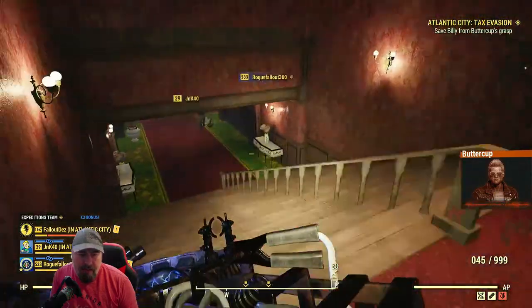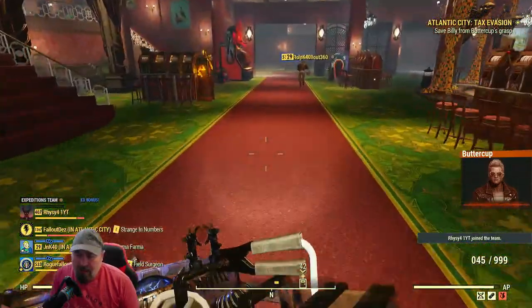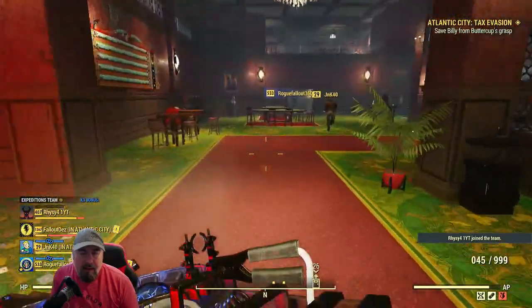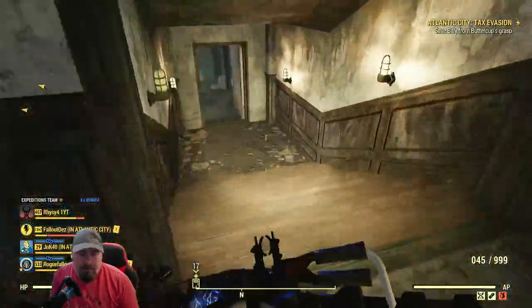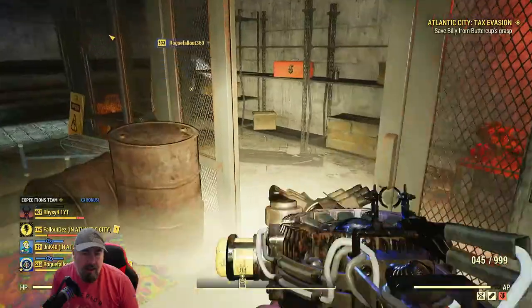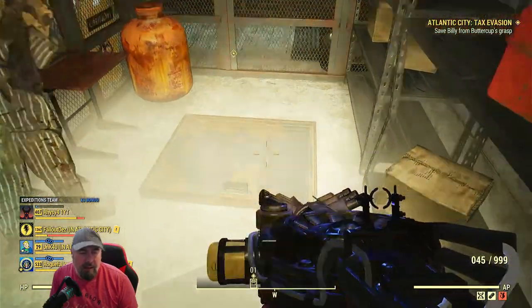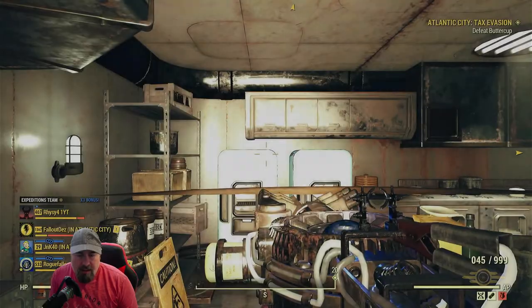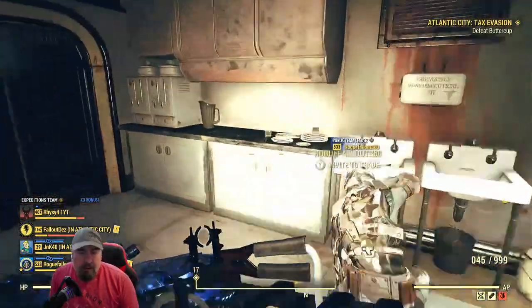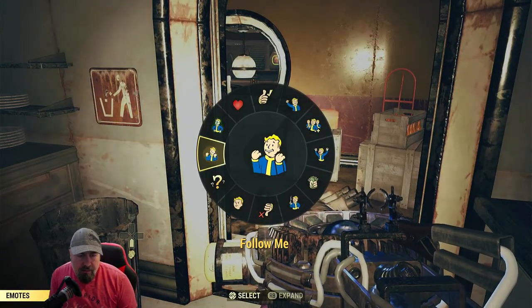We're in expeditions right now. Expeditions is really good for getting stamps, and you get loads of XP as well. Billy's probably around here - he's normally in here. So I've got to wait for that. If you're not the first person in the game you have to wait until the team leader comes in. If you do know where to go, just give the little 'come here' emote. You do emotes by pressing down and you can see 'follow me' on there.